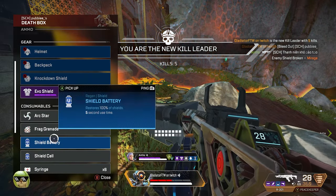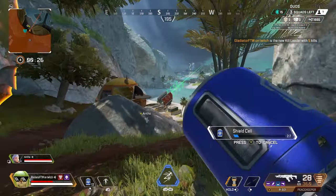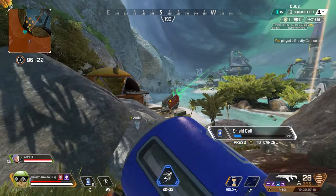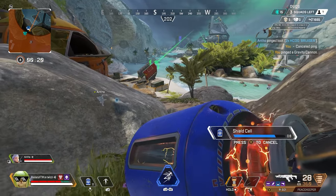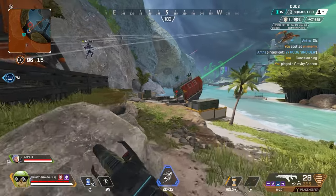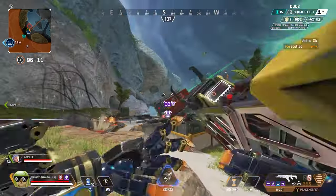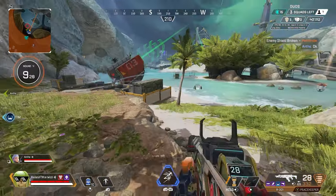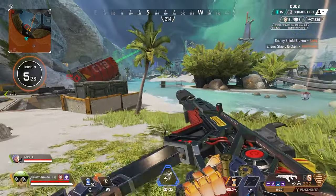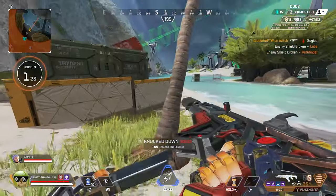Only two enemy squads left — 30 seconds remain. Recharging. Use the gravity cannon. Optics here, close range. Target over there. Solid copy. Recharging shields. Fire. Grab shields on that bandit. Reloading. Reloading — cracking that enemy's shield. Reloading. Enemy down.